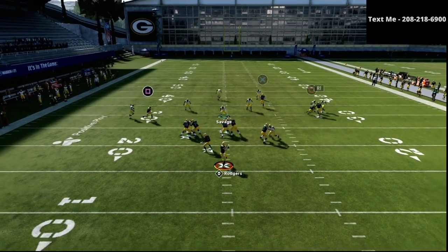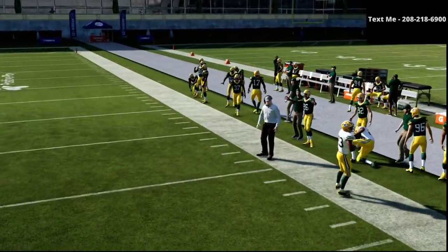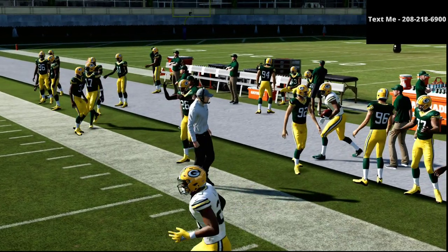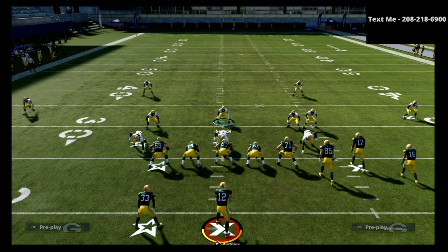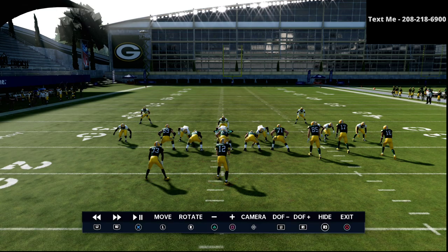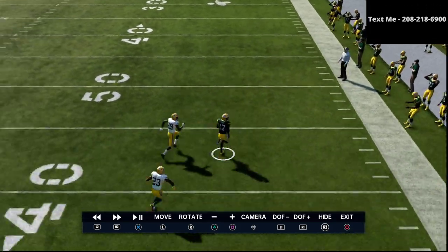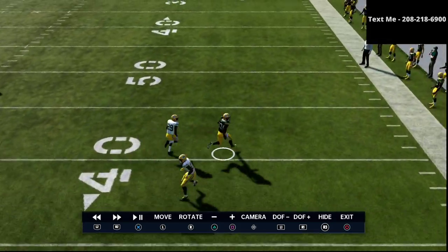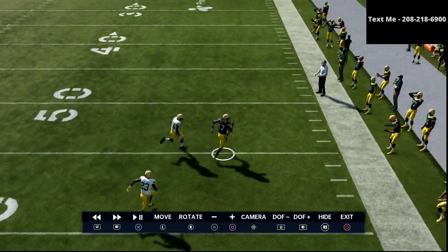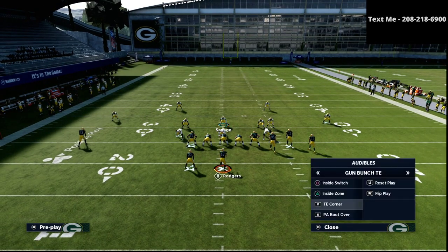I want you to watch this corner — you still get the match principle. The quarter flat zone from the cover four quarters still matches onto the receiver. Jumping into instant replay, the slot corner is the one going with him, and as you can see, he is matching him stride for stride and ends up intercepting the pass. We've now taken away one of the first steps to stopping the gun bunch.